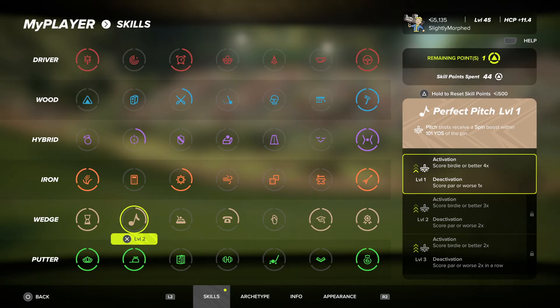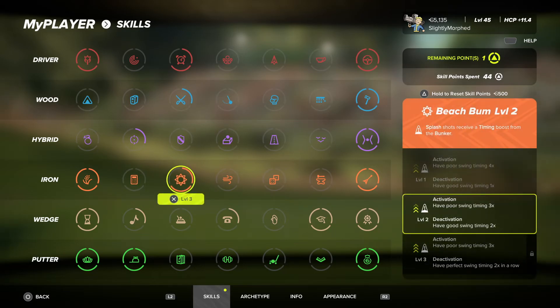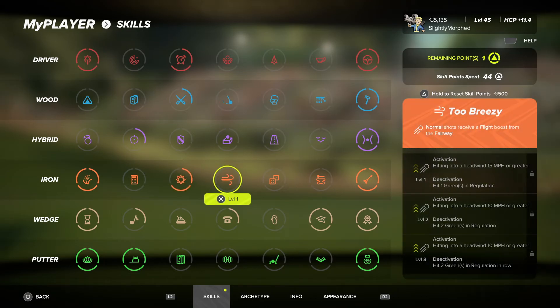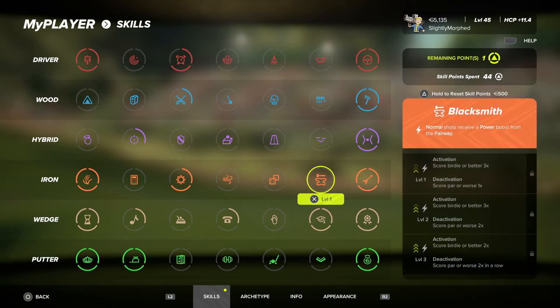Pitch shots receive a spin boost within 101 yards — could be useful. A shaping boost for irons probably won't help us. Splash shots receive a timing boost from the bunker, which is very good, but it's with the iron and it's rare we'd need a splash with a pitching wedge or eight iron from a bunker that far from the green. The 15 mph wind boost we don't need. Roll boost from heavy rough could be handy, but a power boost from the fairway isn't really necessary unless it's with our five iron.